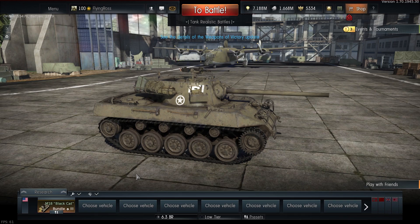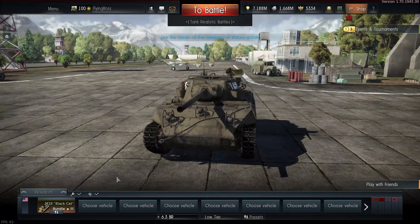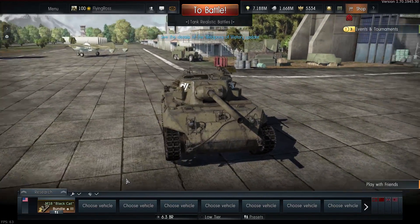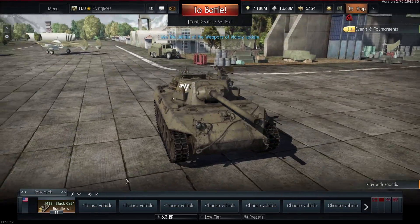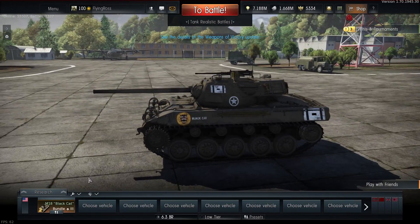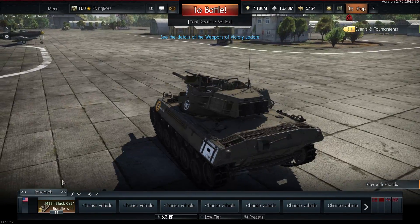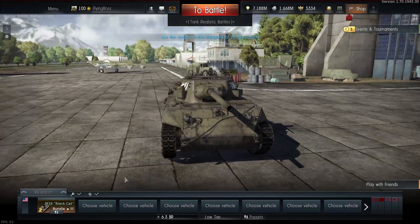Hey guys, welcome back to the channel. Ross here with another War Thunder video. Today's video is going to be on the M18 Black Cat. This is part of a bundle you can get either for the Tracks of Victory, which is currently around $50 US, or you can actually buy this just by itself. It comes with a couple days of premium — I think 15 possibly — but this quick little tank is amazing.